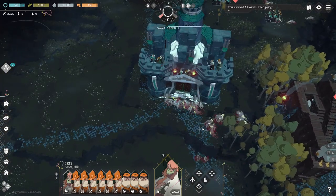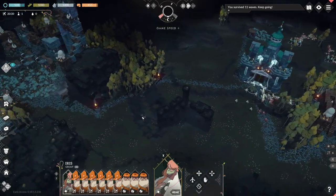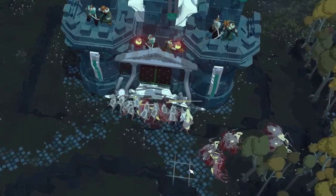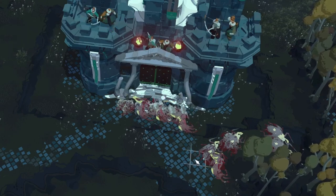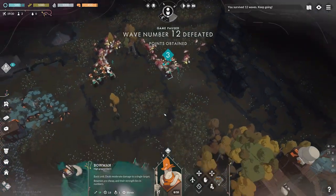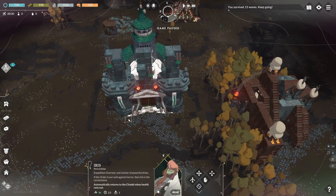Especially now that enemies are starting to come from more directions, and troops are spread thinner. We also now get these new enemy types called centaurs — they are tougher, and when they die, they spawn horror eggs that are dangerous. To ensure they get cooked accordingly, I unlock the fire arrows enhancement. This makes it so any adjacent bowmen will get fire arrows, which deal damage over time.